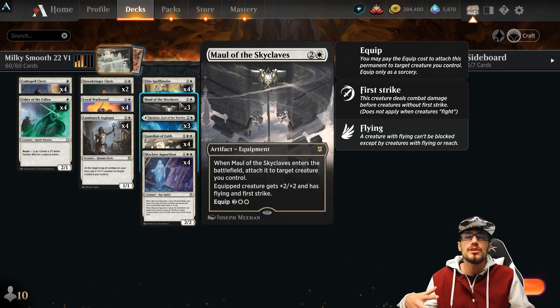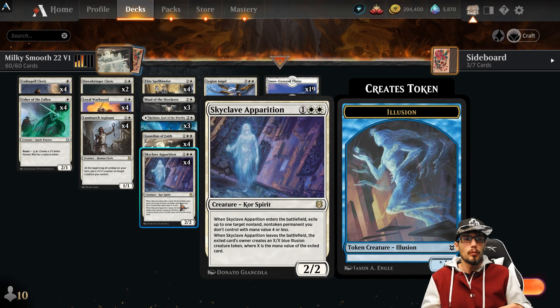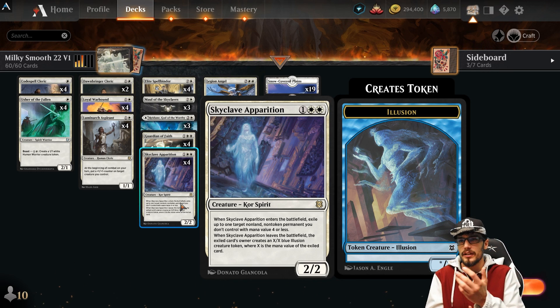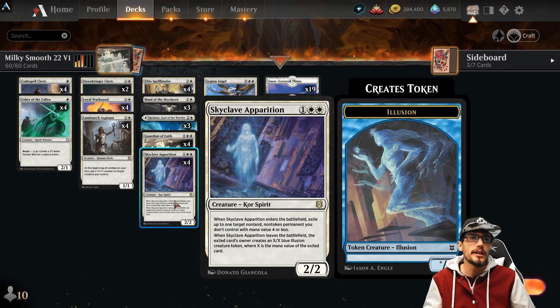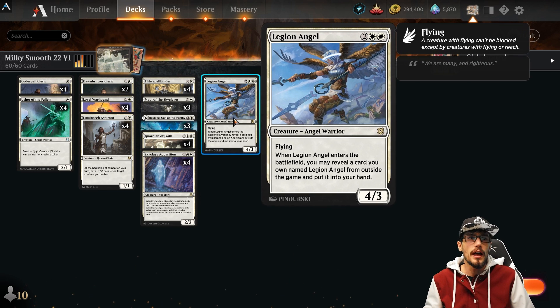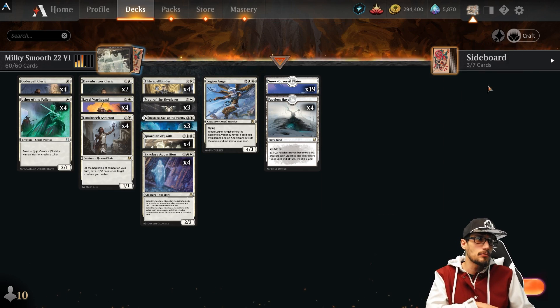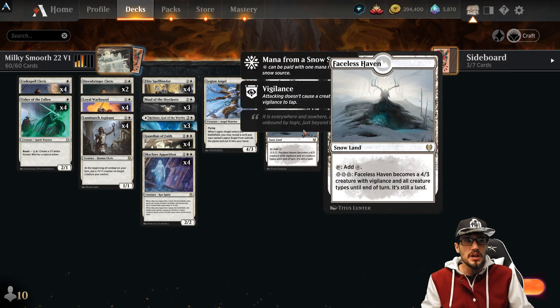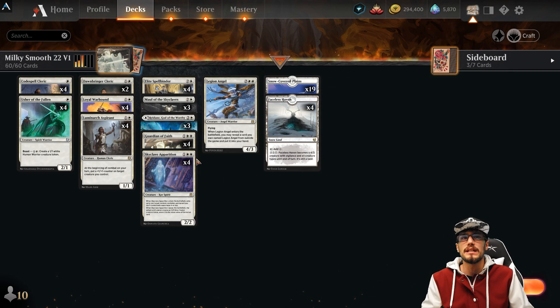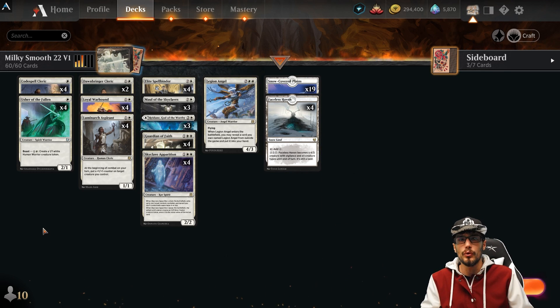Skyclave Apparition for removal: a 2/2 that on entering exiles a four-or-less non-land permanent until it leaves the battlefield, giving them a token equal to its mana value. Elite Spellbinder is a 3/1 with flying that exiles a card from their hand, adding an additional cost of 2 for our opponent. If it's an Instant or Sorcery, it receives the 2 addition from the Spellbinder and the 2 from Raiyuu — absolutely amazing. Legion Angel is a 4/3 with flying: when it enters play, grab a Legion Angel from your sideboard. We also have Faceless Haven comboed with the Plains in case our opponent gets through our Guardian of Faith defense strategy.